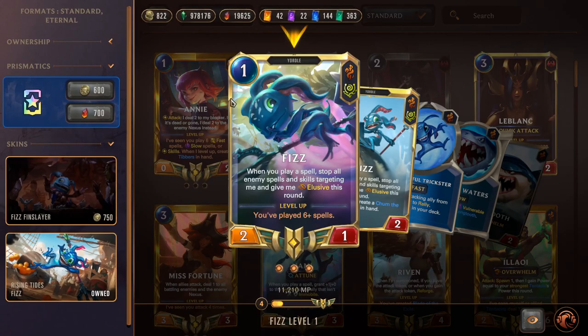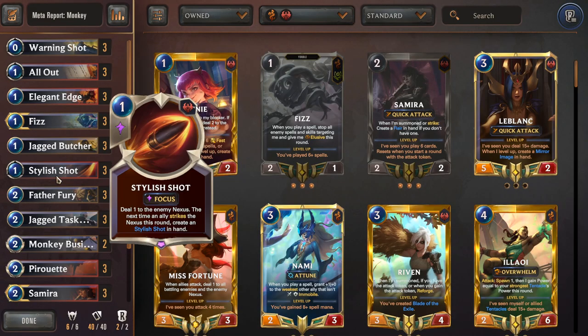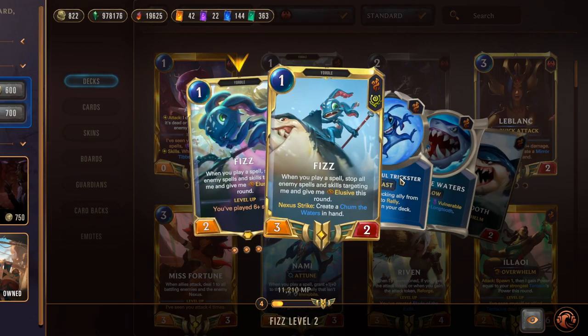Elegant Edge is a one-mana 3/2 with Fearsome on Plunder, gaining plus 2/0 — a premium body. Fizz is a one-mana 2/1 — when you play a spell, stop all enemy spells and skills targeting him and give him Elusive this round. We can use Warning Shot or any other spell to protect Fizz from targeted removal. This is really annoying to deal with — especially against something like Make It Rain, because if Fizz disables it, it fizzles out entirely and doesn't hit anything. Fizz is super good into targeted removal and is an Elusive threat when you're setting up with spells.